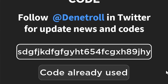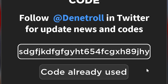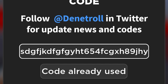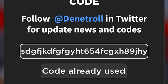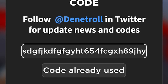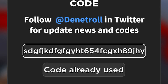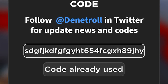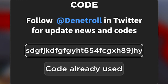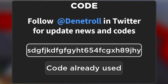You can stop this video and write the code. This code gives you some money — 2000 money and 1000 research points. You can use these codes for money and research points, which will be very useful if you are a starter or beginner for this game.